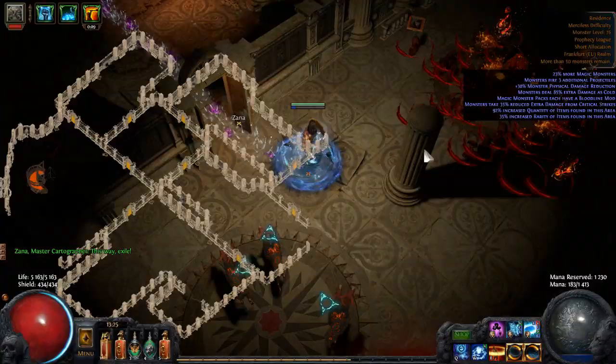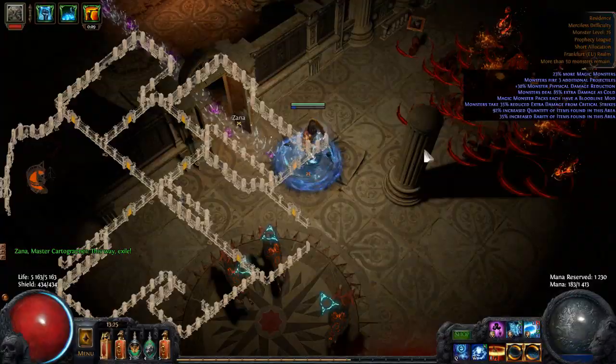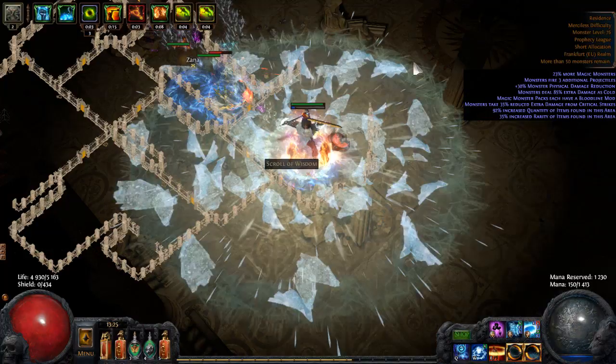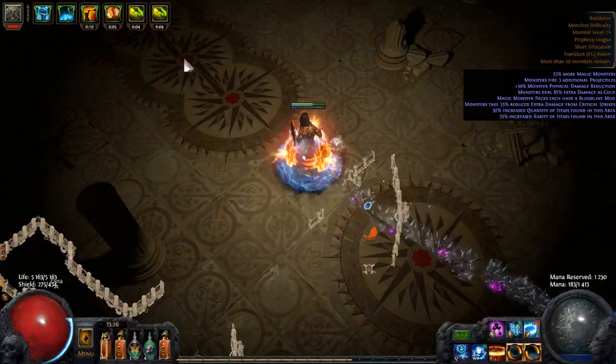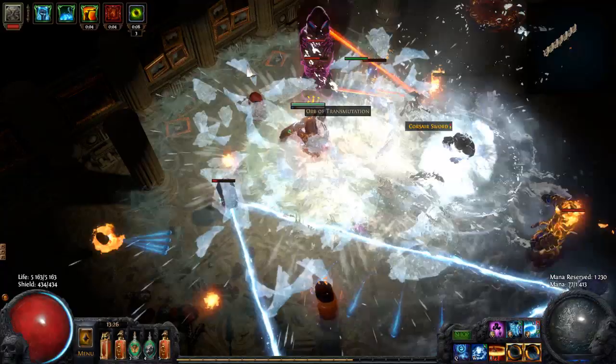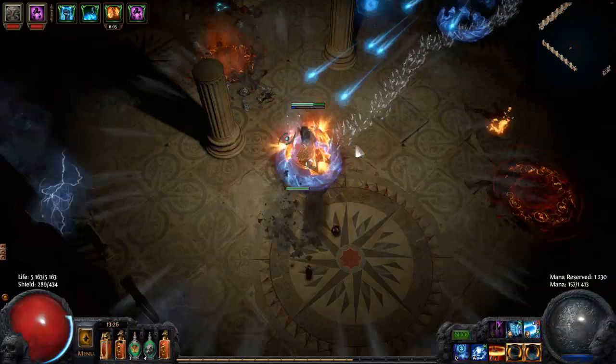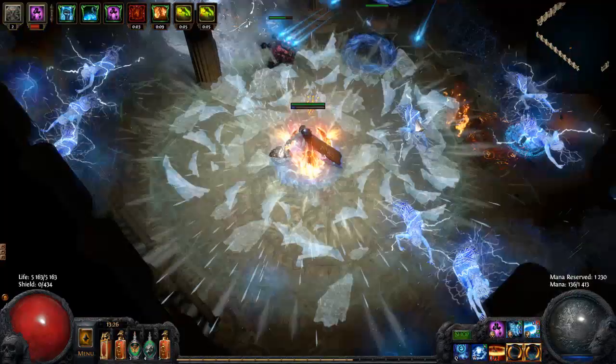So just at later levels, survivability is not really a problem — except for elemental reflect monsters. You will have issues with mana, especially with six links. You can use Frostbolt from a safe distance and then cast Ice Nova while targeting the Frostbolts to kill dangerous enemies from far, far away. You should be able to do any map mod except reflect and no regeneration. I have played up to tier 11 maps and so far it was quite good — I did not encounter any real problems.